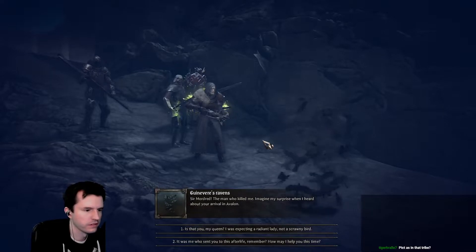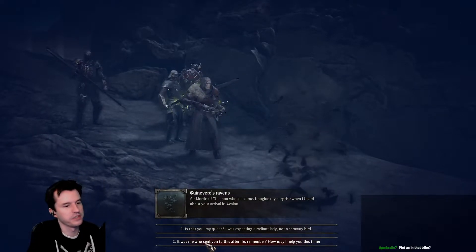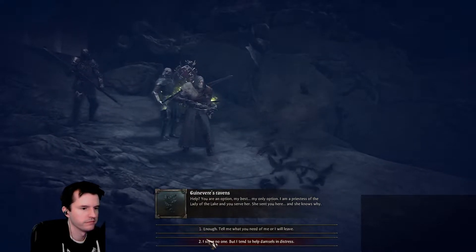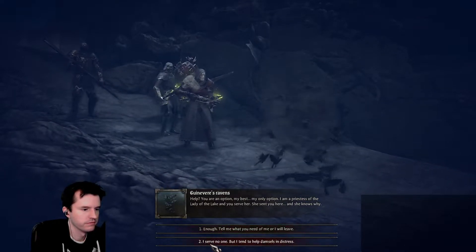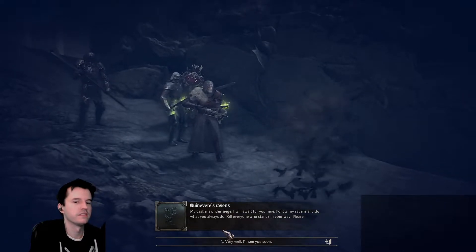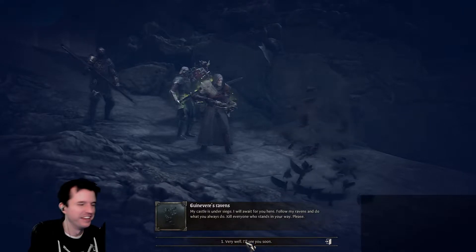Story cutscene: a voice says, 'Imagine my surprise when I heard about your arrival in Avalon — it was me who sent you to this afterlife. Remember? How may I help you?' Response: 'Help you? You are my best — my only option. I am a priestess of the Lady of the Lake, and you serve her. She sent you here, and she knows why.' Then: 'Enough — tell me what you need of me, or I will leave.' 'My castle is under siege. I will await you here. Follow my ravens and do what you always do: kill everyone who stands in your way.' 'Very well, I'll see you soon.'